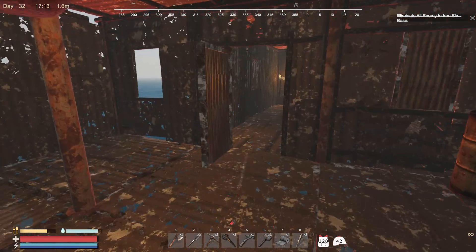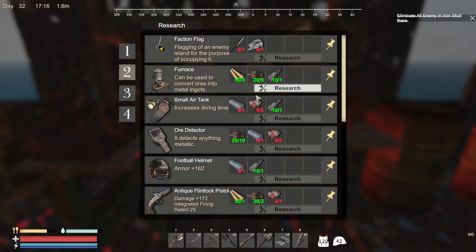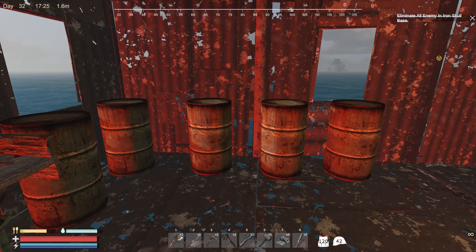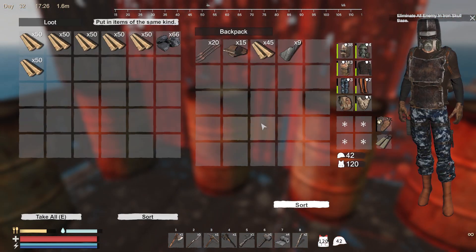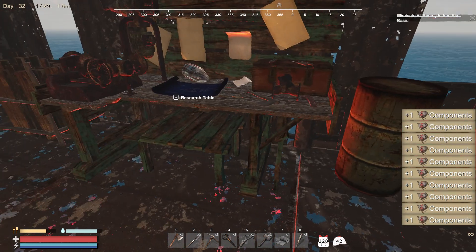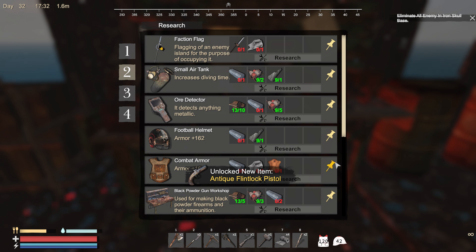I can't place the furnace yet — I've got to first unlock the furnace. I can make an anti-flintlock pistol — I can make one of those. Let's open it up. Okay, let's do this and research it. Nice. So I need iron ingots for that.